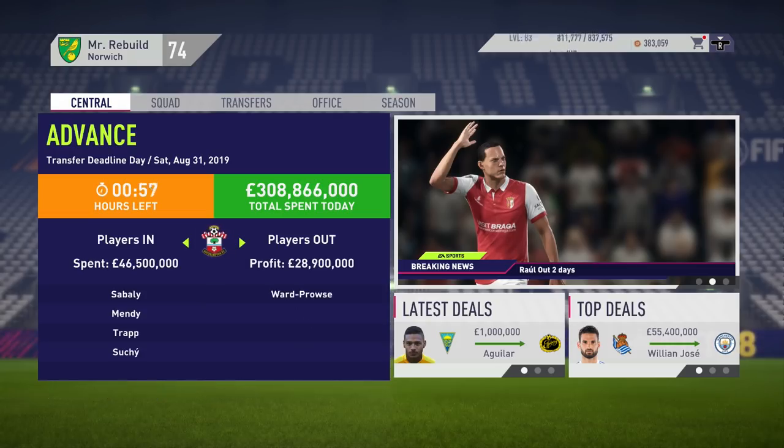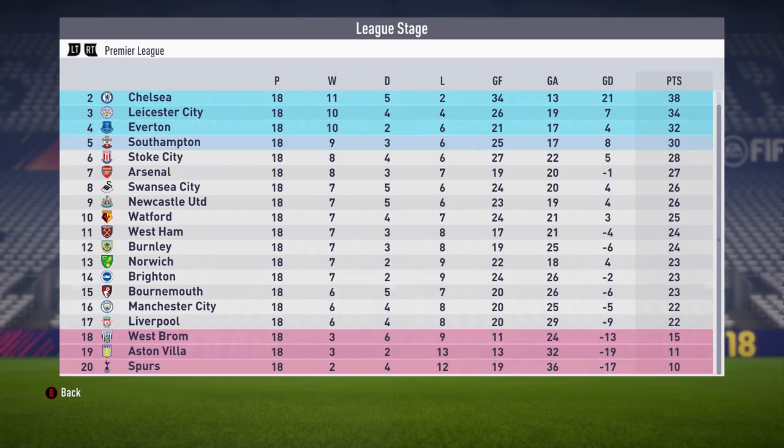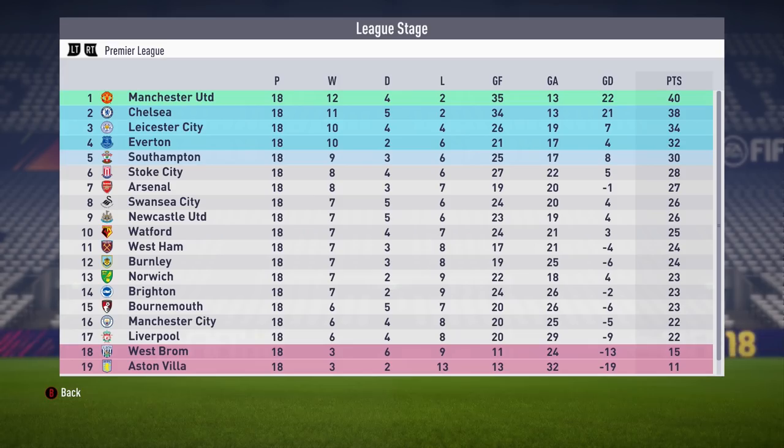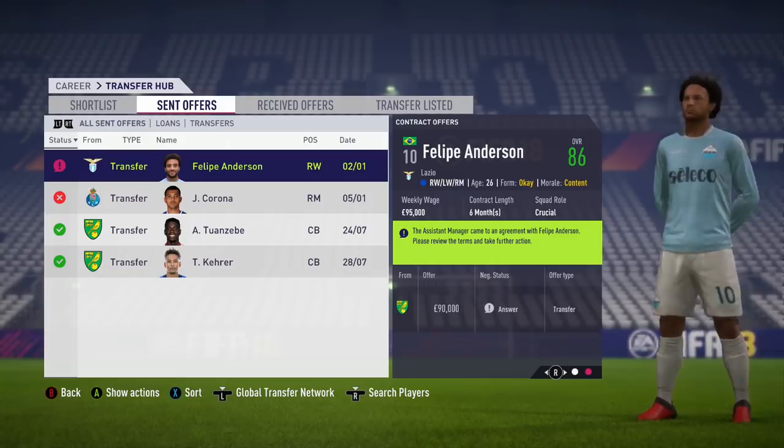Checking in halfway through the season, here we are on 1st of January 2020. We're in 13th position on 23 points, seven points out of the drop zone. Spurs are dead last — Tottenham in 20th position on 10 points. I can almost guarantee they don't get relegated though, as the big teams never seem to go down in my FIFA simulations. Man City, Liverpool and Spurs are all below us. No surprise to see Man United, Chelsea and Leicester once again in the top three. We've got potential to finish top 10 or to get relegated — we really need a solid second half of the season.